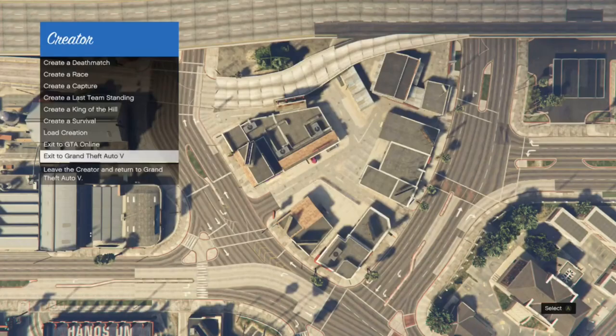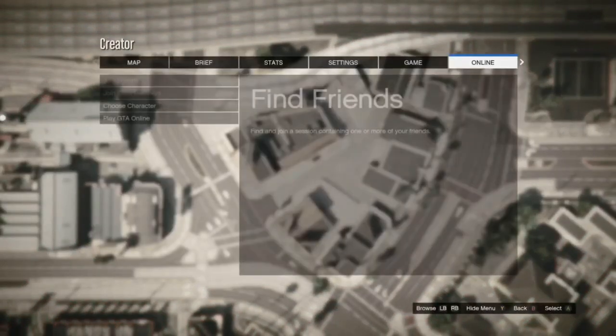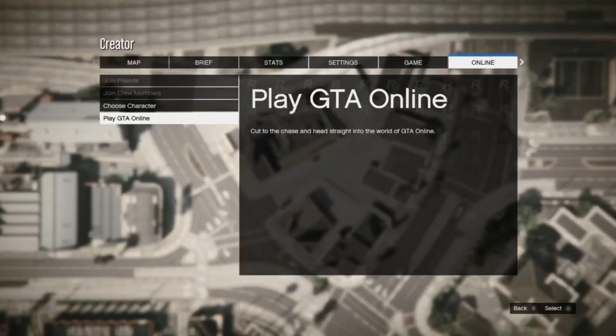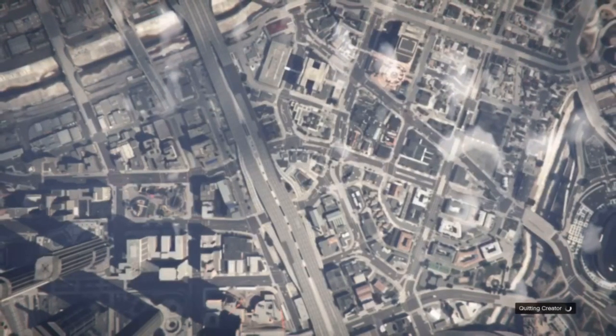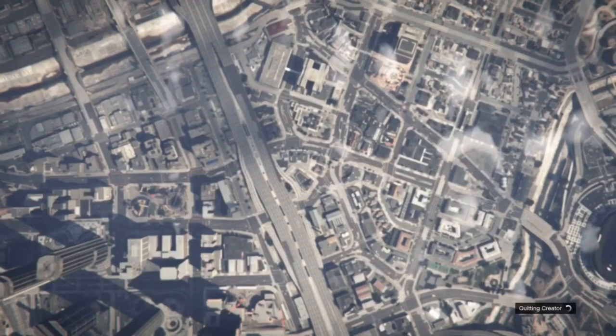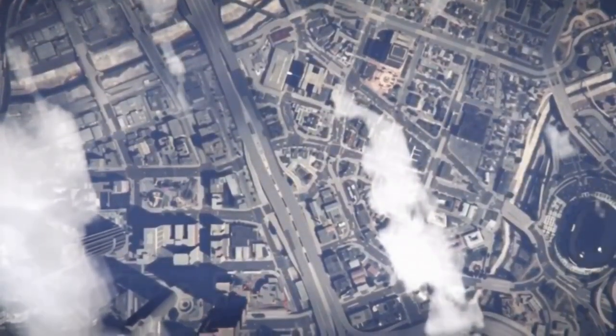Go to the bottom where it says Exit to Grand Theft Auto V, hover over that, click Pause, go to GTA Online, click Play GTA Online, select Invite Only, and spam A. This screen should pull up where you're in the clouds — just keep clicking the middle button like you would in the duplication glitch, and you should spawn into GTA Online again.